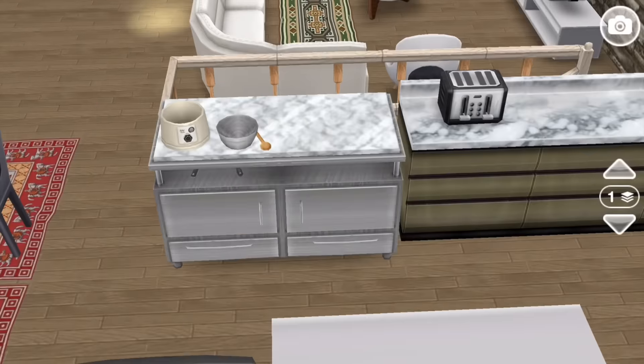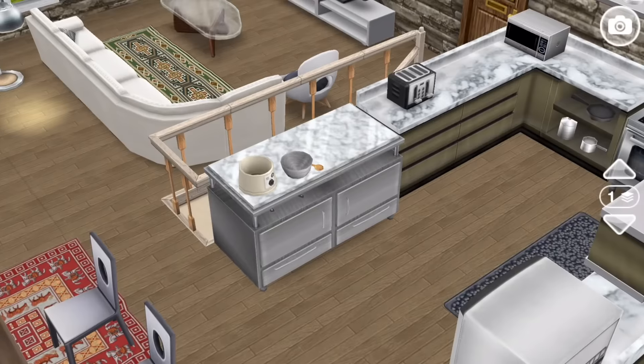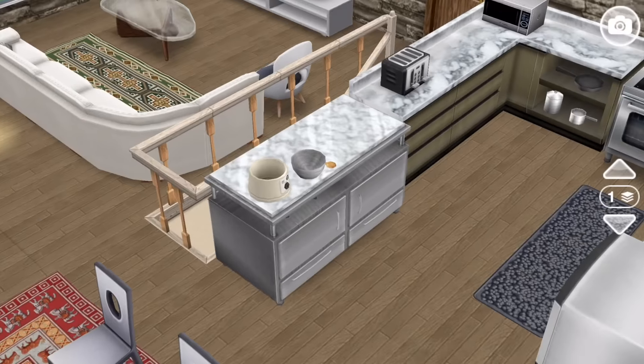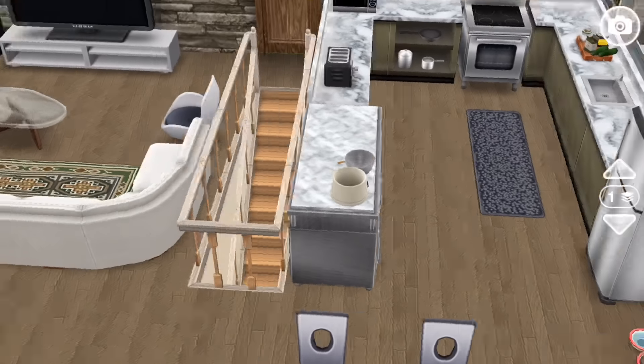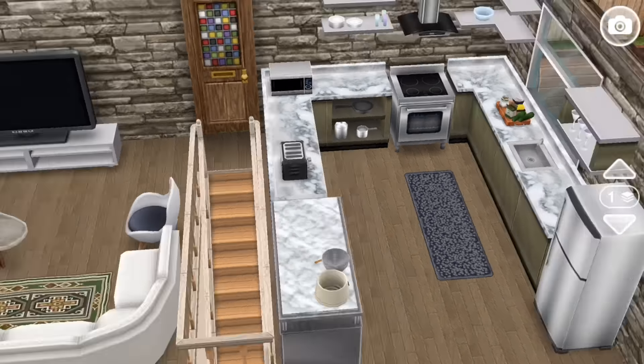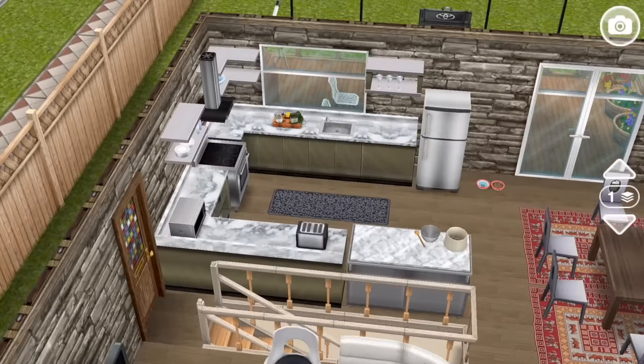Over here you have the chocolate making stand, which I just kind of felt matched well. This came from the Easter 2016 update, and I'm not sure if it was a limited time object or not, but I think it is like an added hobby to the game. I just felt like the top of that really matches the marble counter, so I like the idea of this being a workspace in addition to the counter space that you get.